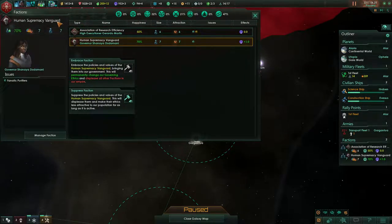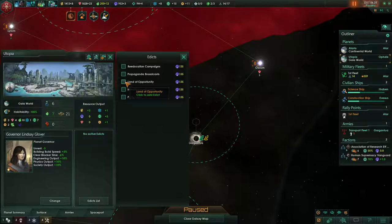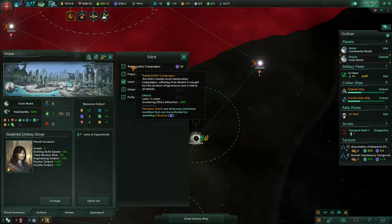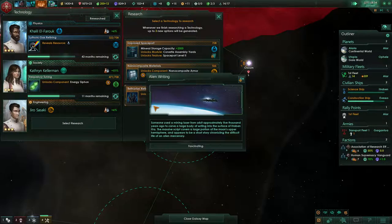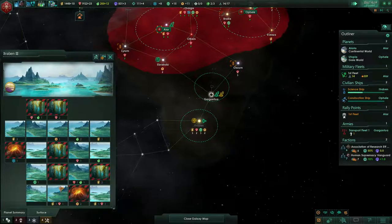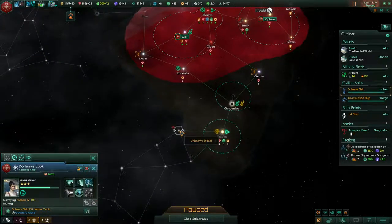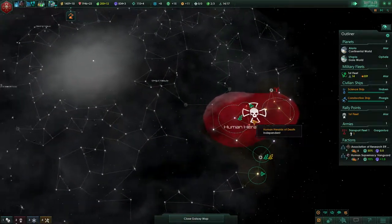There's these guys — if I go to the utopia edict, we'll have to work on that later. Alien writing — cool. Here is a not so habitable planet but it is big, and that is the biggest priority.